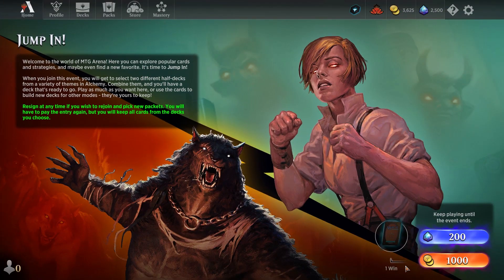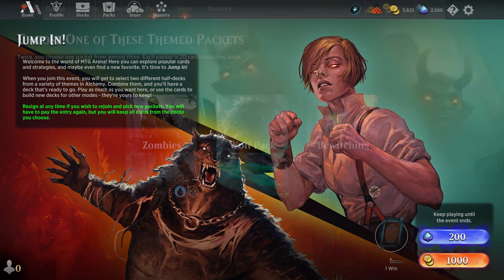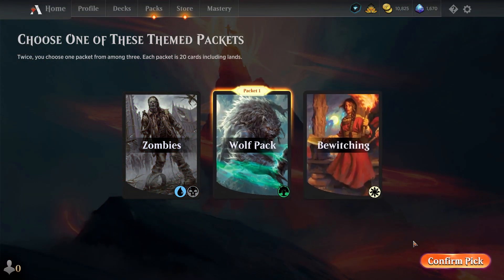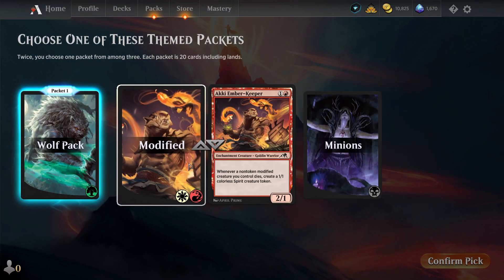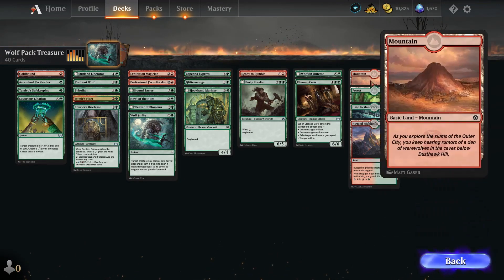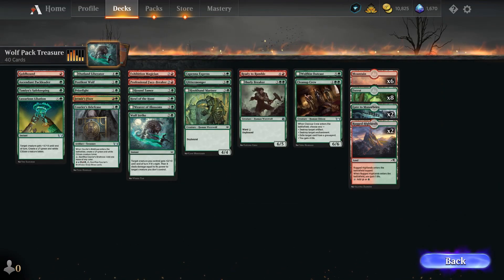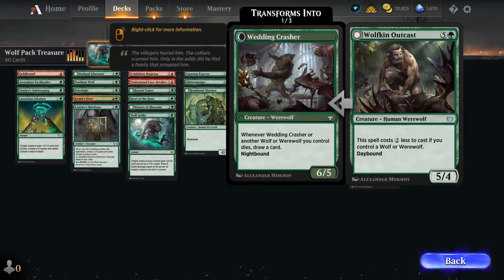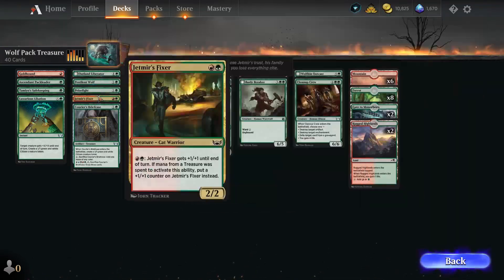Jump In costs about 200 gems or 1,000 gold. Once you pay, you'll pick from one of three options as your first pack, then another set of three packs appears and you pick a second. You'll then see your combined 40-card deck on the next screen — similar to Draft — and you can review what the two half decks look like together before heading into your matches.